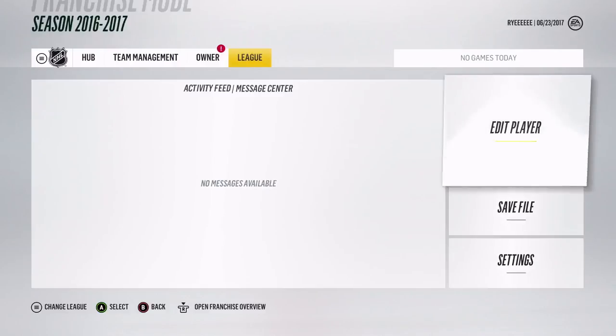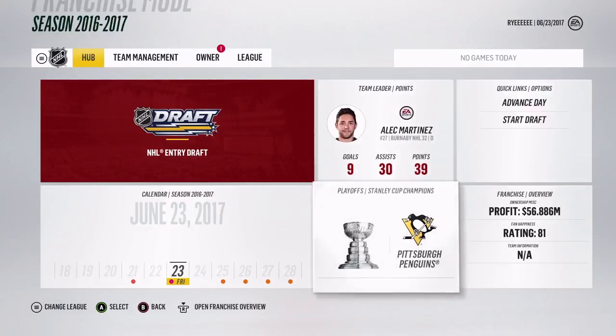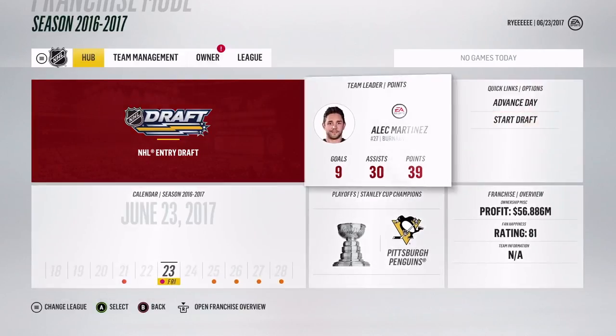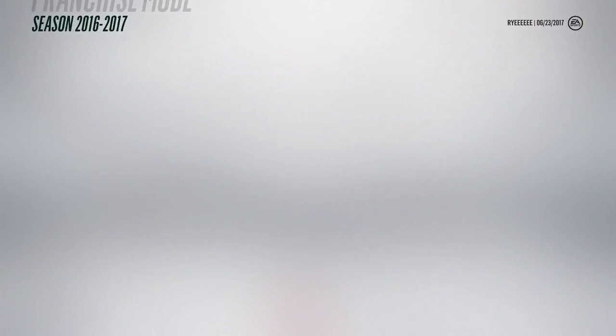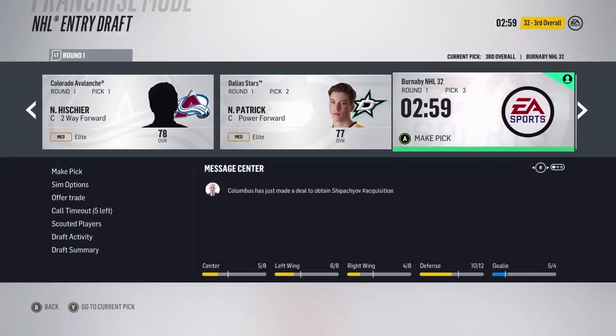They have a team leader in points again - that's been missing. There's an option to turn off pro scout notifications. I was moving around while it was waiting for the NHL entry draft. The quick links are still over here - you can go right to points, playoffs, and stat central. If I click on Alec Martinez as our team leader in points, it takes me to stat central. Now there are two different ways to get there.